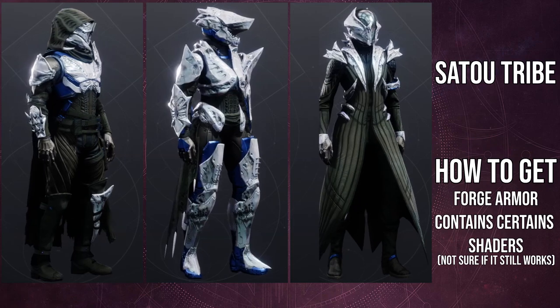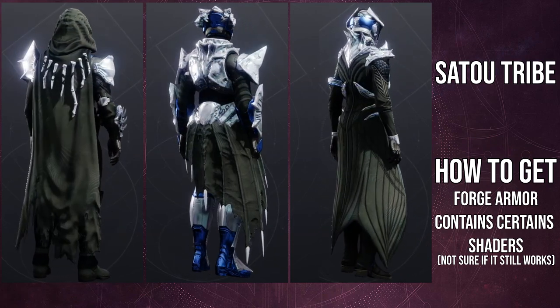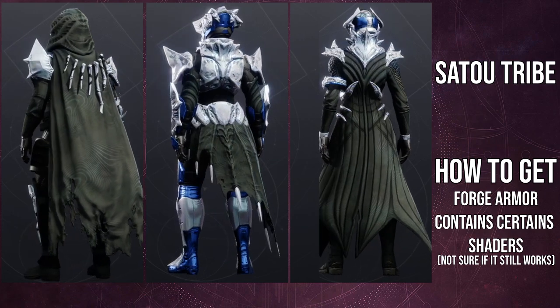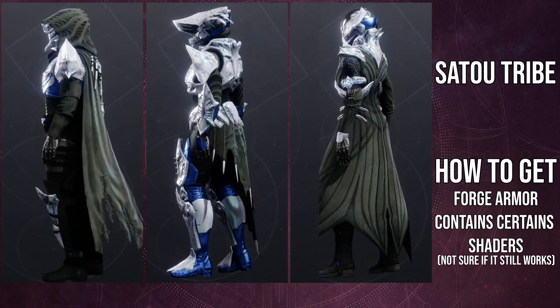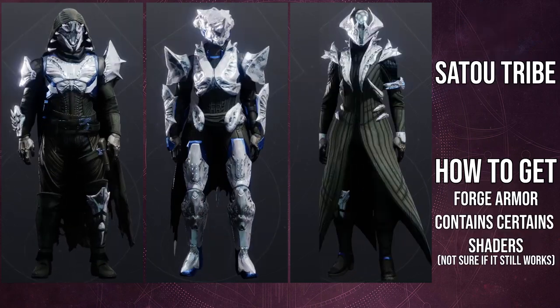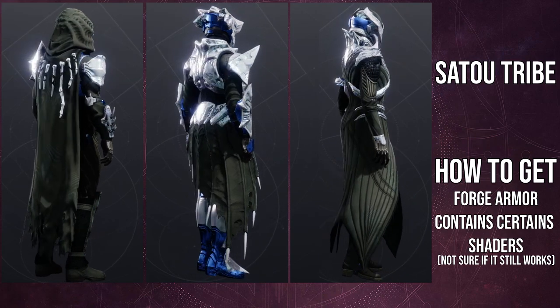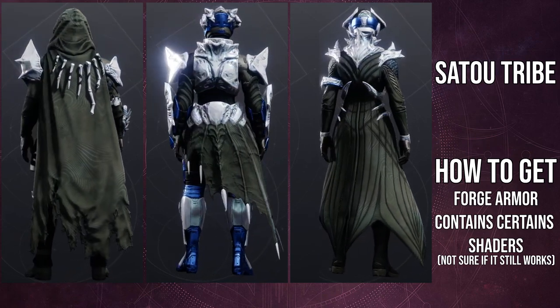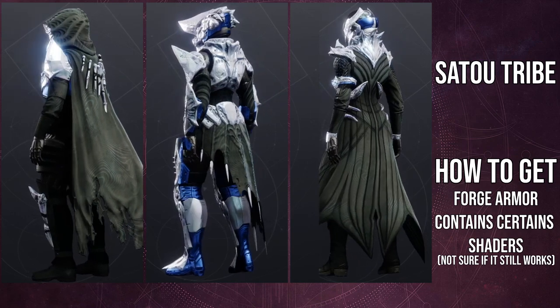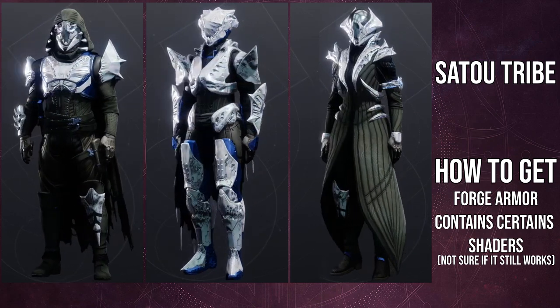For Sato Tribe, I think this looks amazing across all the classes — it really looks great on the Warlocks specifically. I love how the cloth has all this dark coloring, and then you see the contrast of the almost white-blue bone color. I think that's really cool. This is definitely an easy win — I would definitely wear this shader with this armor set.